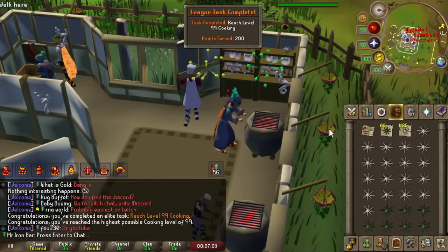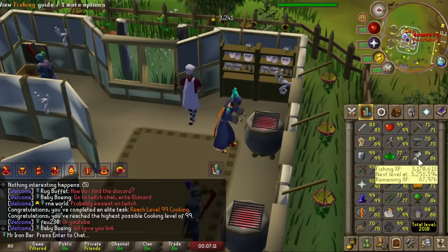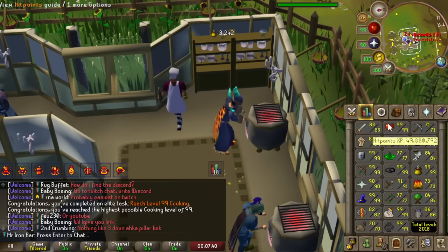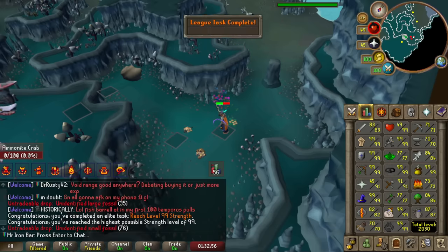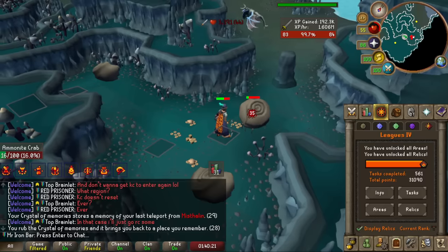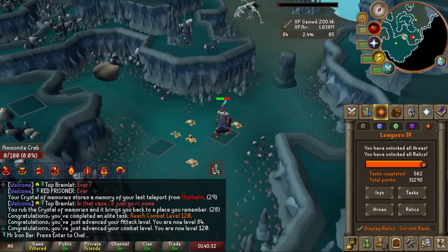We just got 99 Cooking, and that's another 200 points. I typically would just keep AFKing Karambwans at this point, but I might have to do Temporals. I AFK'd Ammonites for 99 Strength and got my Attack to 90. I used a whip for Attack levels as it was definitely better than the Fang for hitting things with no defense. I got a ton of fossils on the way - probably enough to complete the Museum Fossil Exhibit for the 150 Kudos needed to enter Volcanic Mine later.